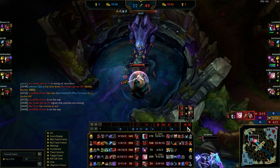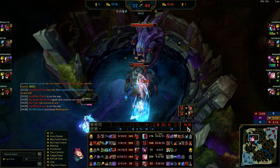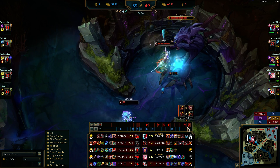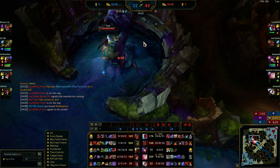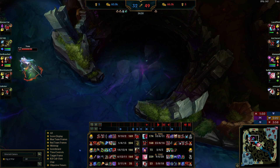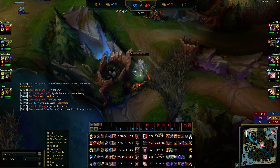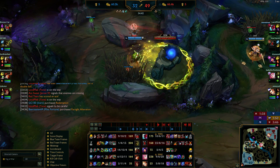Seraphine's almost dying. We end up calling off the baron attempt — Yone's trying to solo it but I don't think he can. Yone backpings and I maybe backping too. I type in chat: no, no, leave it — again we're trying to play safe. It's all about playing safe. Ivern used Redemption on it to get vision, sees we're not doing it, that's fine. Seraphine should back.